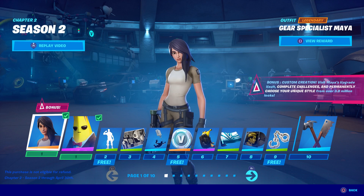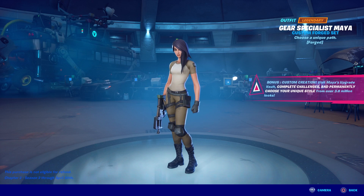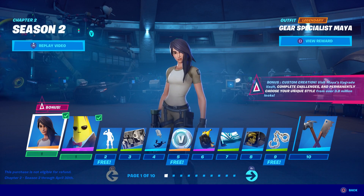Let's go through this live and do the review. The first skin is Maya. It says 'Bonus custom creation — visit Maya's upgrade vault, complete challenges, and permanently choose your unique style from over 3.8 million looks.' 3.8 million — what the heck! That must be the unlock table we saw on the main screen. We'll investigate that in a minute.